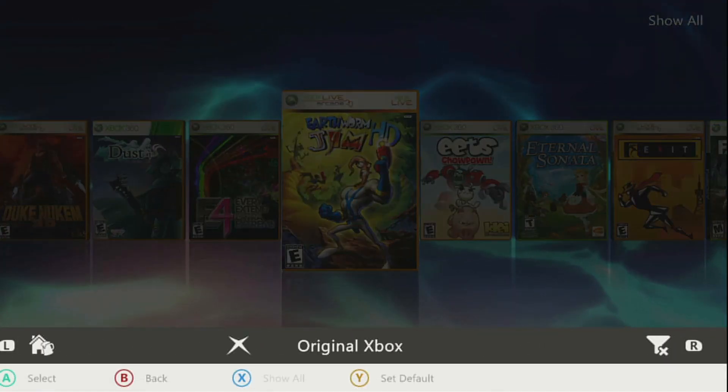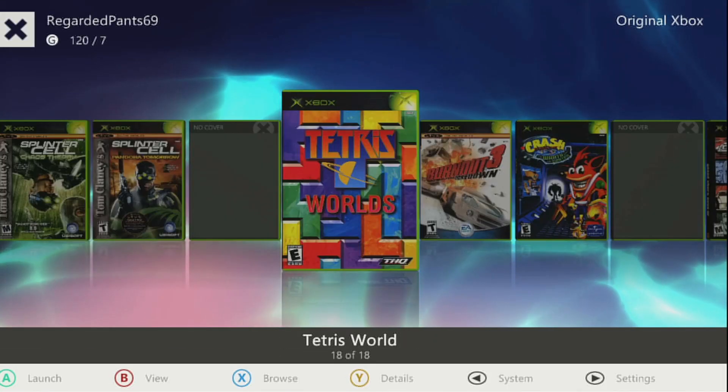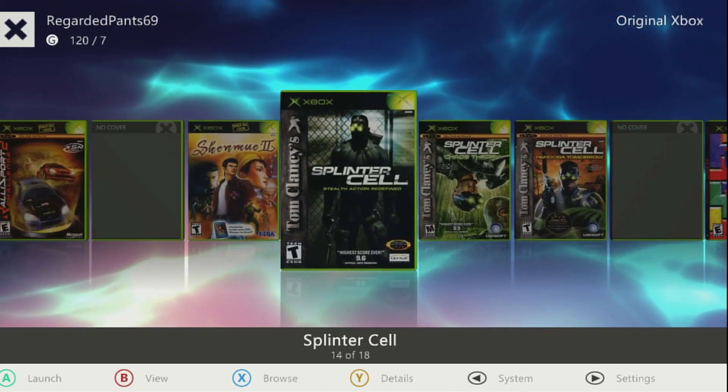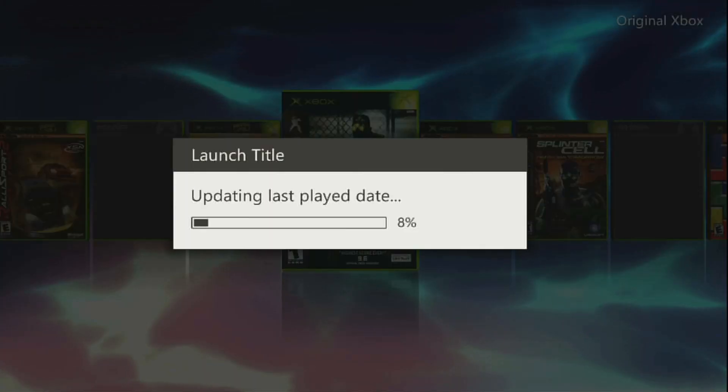Right now I'm going to go to an original Xbox game and it's going to crash. I'm going to show you how to fix it. I'm going to go to Splinter Cell — any game will crash. You start it up and you're like, why isn't it working? I don't know if it's going to say that it's crashing or just not do anything. Probably not do anything.